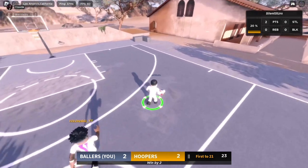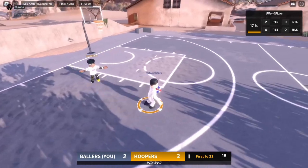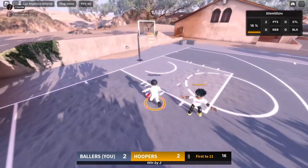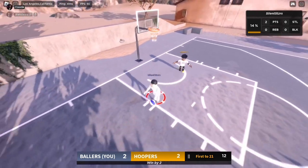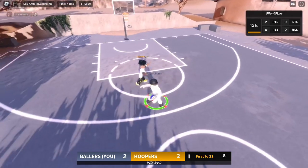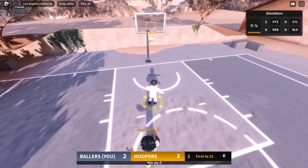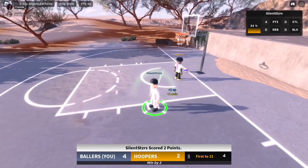Now we have ball again. He's just gonna try to push us out right off the rip. We're gonna speed by him, make him jump — he didn't jump. We're gonna blow by him again. Make him jump, go back over here, make him jump again. We made him jump the first time, that's all I care about. Go into a post, speed past him, easy way. Green bean.